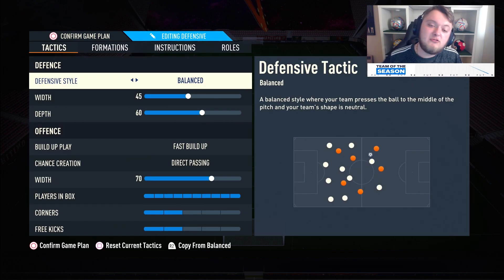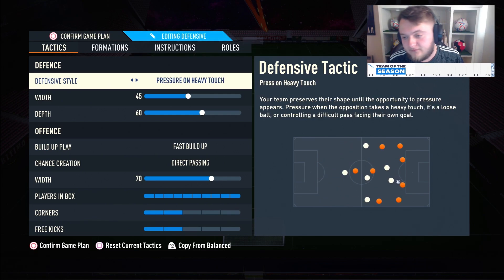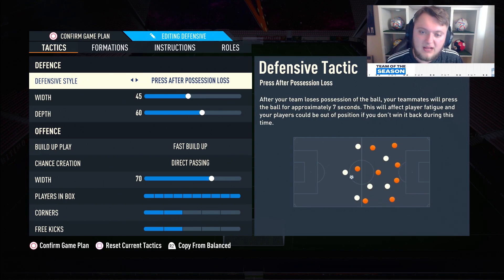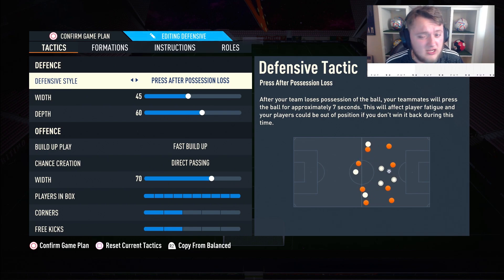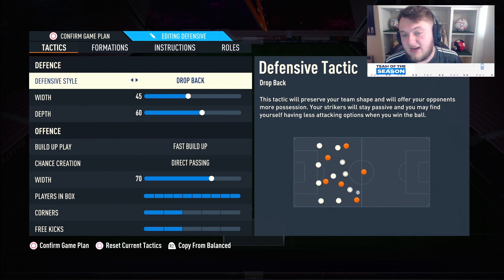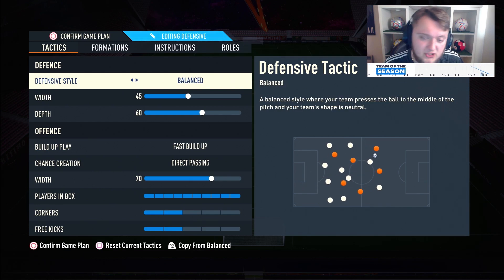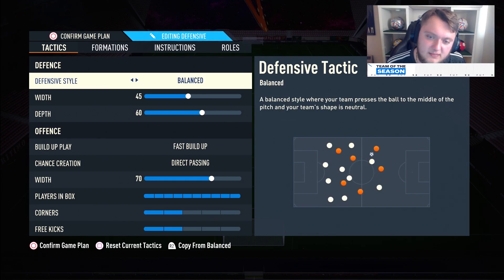Moving on to the tactics: we have balanced for the defensive style. Pressure on heavy touch is also quite good in the 3-5-2. Press after position loss — the gegen press — is another option. Constant pressure is an absolute no-go, and drop back really defeats the object of this formation. So your options are balanced or pressure on heavy touch — I found balanced to be really nice.